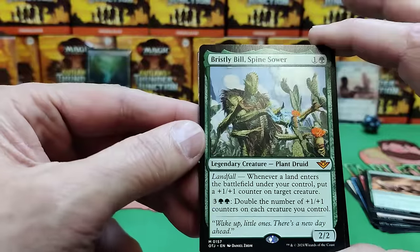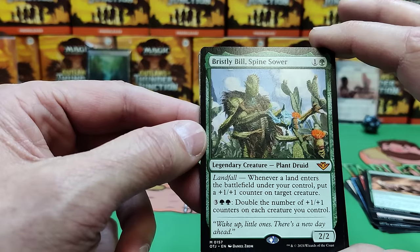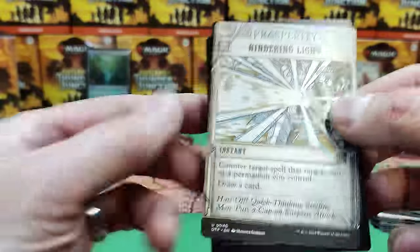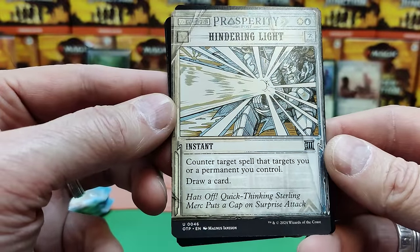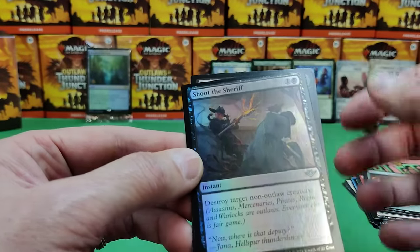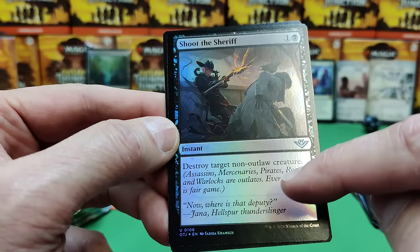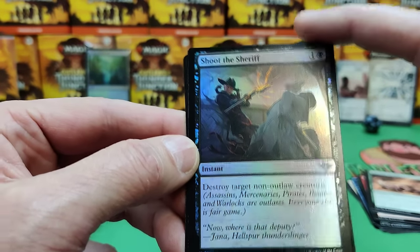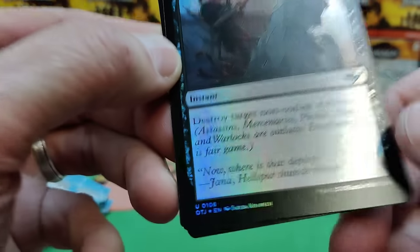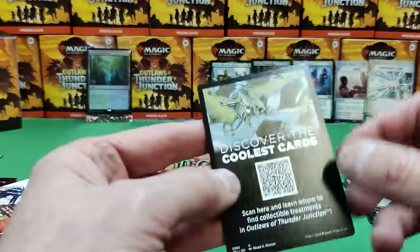Bristly Bill — whenever a land enters the battlefield under your control, he gets a 1/1 counter. Pay five, double the number of 1/1 counters on each creature you control. He's only two mana for a 2/2 — that's strong. We've got another Jailbreak: Hindering Light — counter target spell that targets a permanent you control, draw a card. So both our Jailbreak cards have been blue with counters. Shoot the Sheriff — destroy target non-outlaw creature. Apparently they made the Deputy an outlaw, very thematic to the old Bob Marley song. You can't shoot the Deputy with this card — pretty hilarious, and the flavor text backs that up. Then we've got a Treasure token.